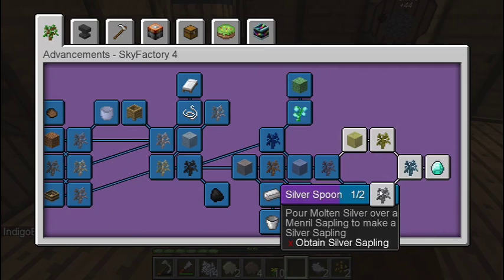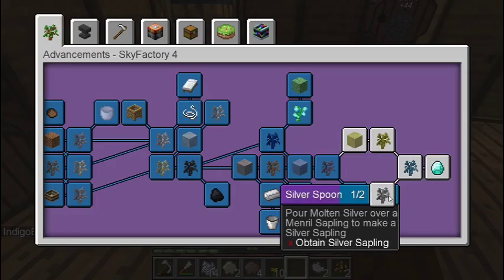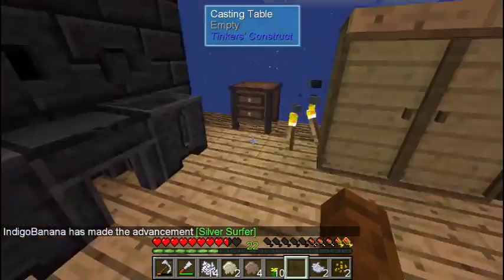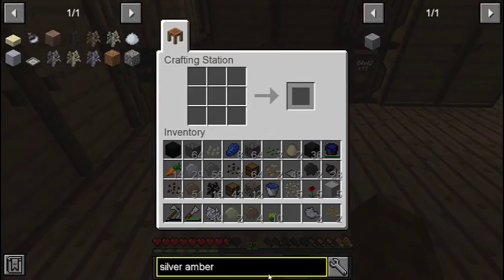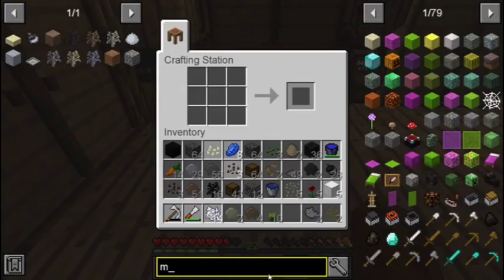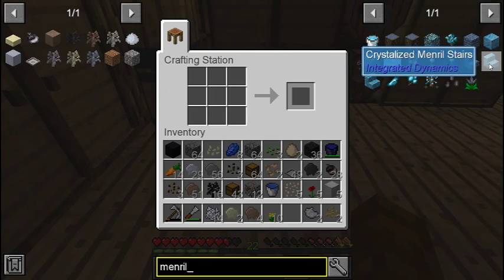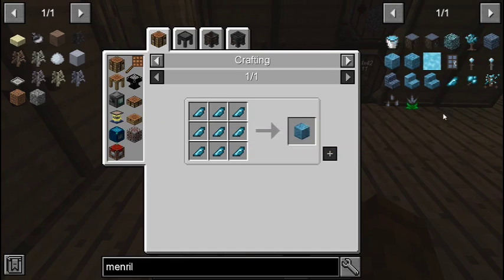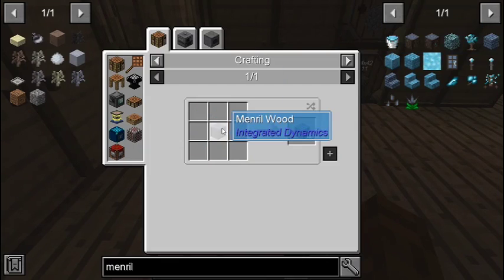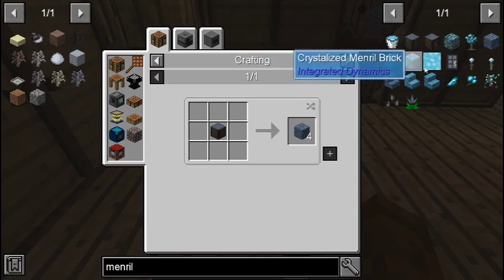The recipe didn't even mention Menril. Alright, Menril. Searching it up — oh, that is cool! That's a cool block, I want that in my base. Menril wood planks — I need that! I need it.